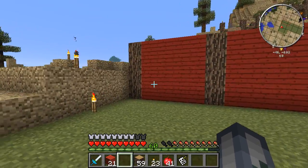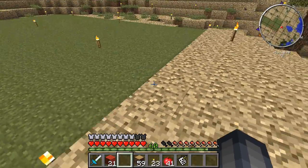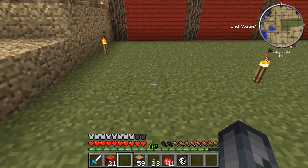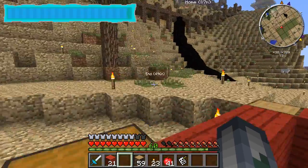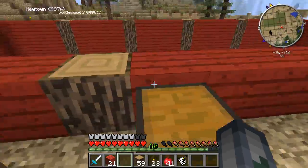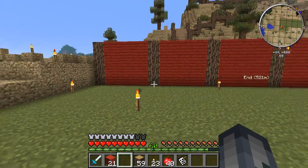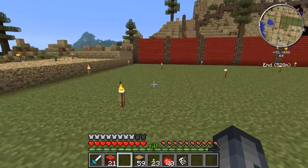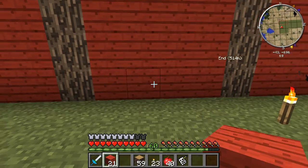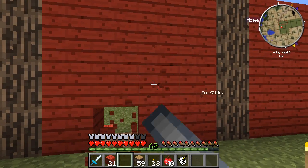For the farms, thinking about how I want the walls — we need some room for fencing, or should I put it on the outside? No, I think we need to have a gap for fencing. We have wheat, potatoes, and carrots. That leaves a lot of space here, so I think I'm going to have fences coming off here. That's a little narrow, isn't it? Let's do this.